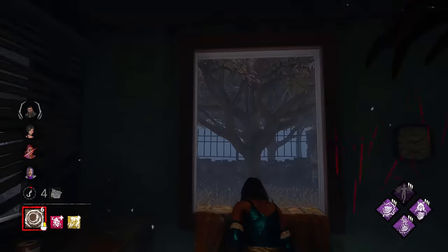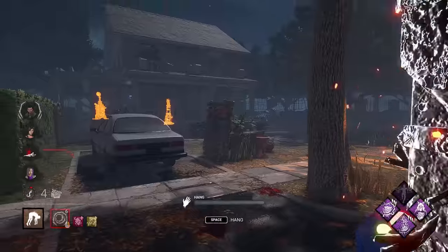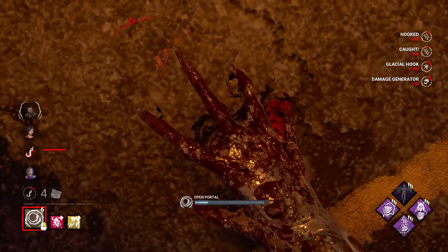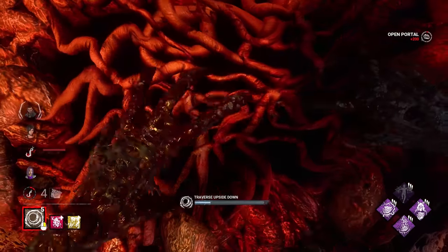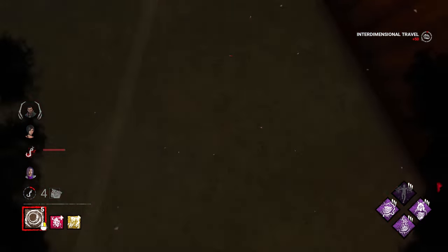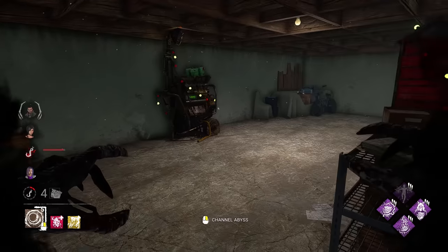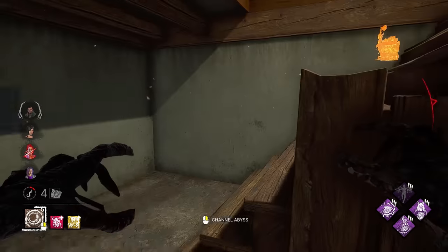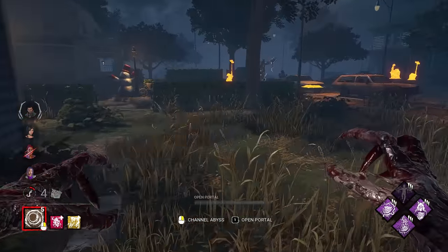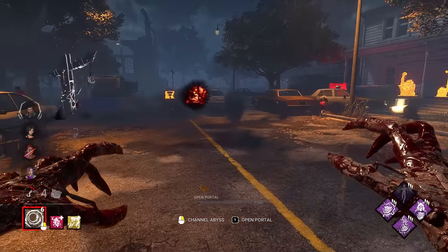There we go, not too bad. And up you go. Let's take our portal so we can make use out of our add-on and get aura reading on everybody. There's one — where are the others? I thought for sure they had tapped that gen, but I guess not. Because it went yellow I thought, but that might just be because it's changing colors due to the season event. Perks of Surveillance in that way.